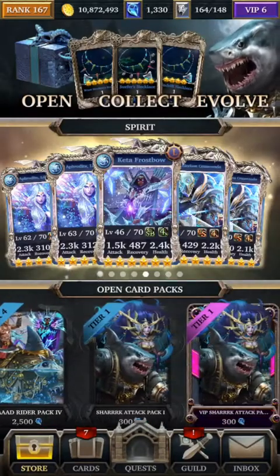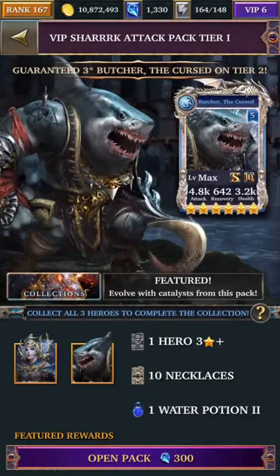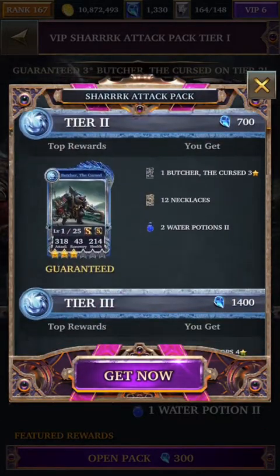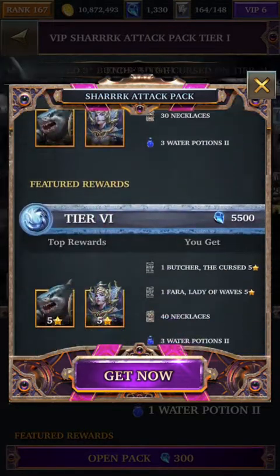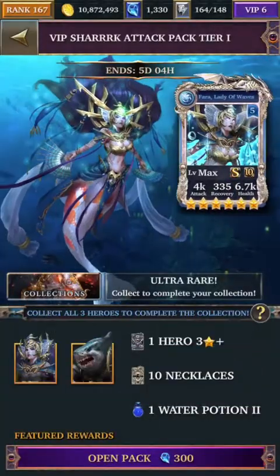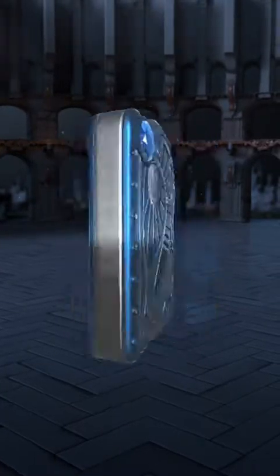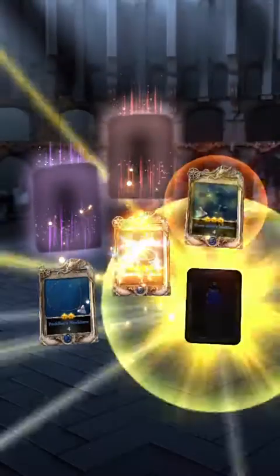I just saw this now — there is an option for a VIP pack as well. This is one where if you spend a bit more, you can also get a guaranteed unit at tier 5 or tier 6. Let's go ahead and open the pack. Unfortunately, I'm not going to have enough gems to get multiple units, so that's the trade-off here.